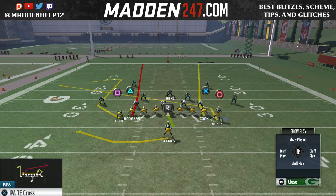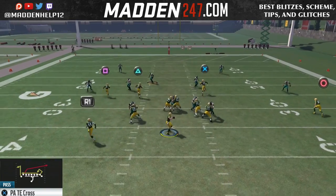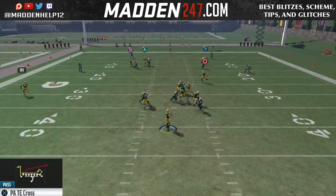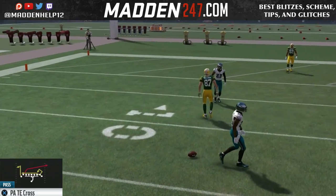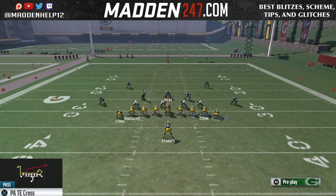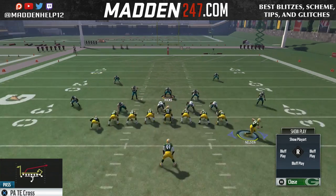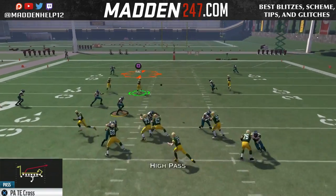Now watch here — since we're motioning out with the delay, watch how the hook plays that comeback route. That's not a throw you want to do if you're going to put the receiver on a motion slant, because it's not going to open up that comeback route. The way to open that up is to leave him in the tight compression and put him on an in route.